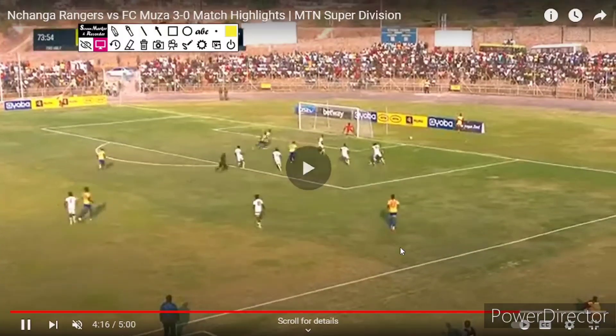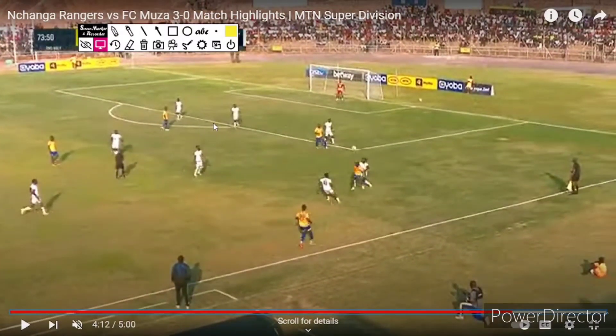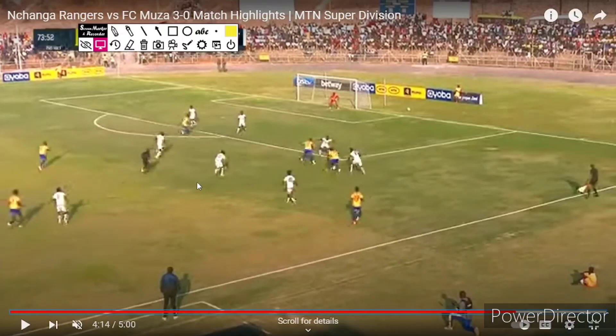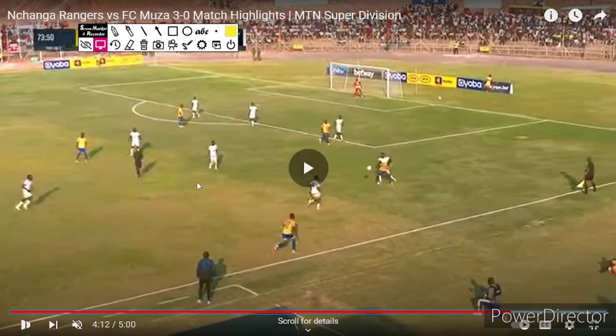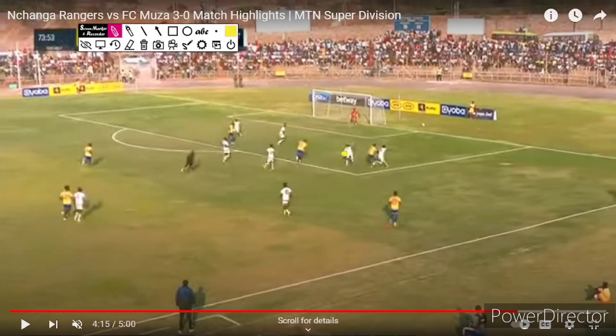Let me try and find the last goal they scored. Here, as the Nchanga Rangers player has the ball, he chased it — I think it was way too easy for him to turn on that defender and push into the box. The Musa player tried to stop him from going through, but this man here was marking his opponent and is now in no man's land, so he tried to help out his teammate but unfortunately got a bit too physical. We don't have a replay to see if maybe he dived or not, but it does seem like a shoulder-to-shoulder and the ref called an immediate penalty.